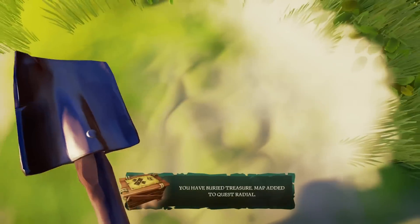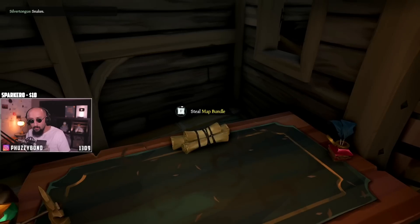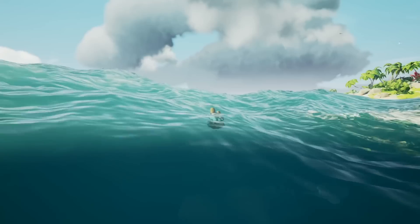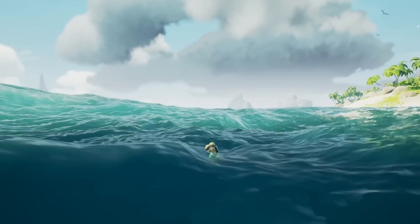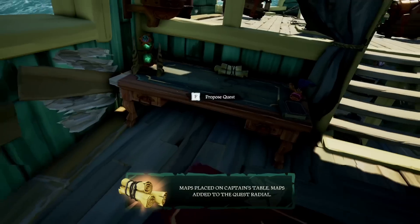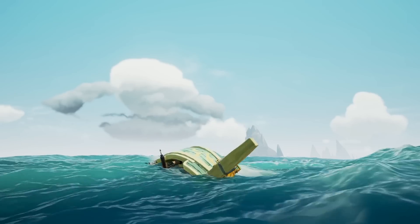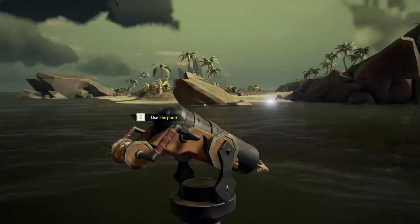Divide and conquer. Once you bury treasure, a map appears on your table. If a pirate sneaks onto your ship, they can steal it. And by the way, stealing a map bundle from an enemy ship gives you a special mask. Also, if you sink, the map will float. They can only know where to locate the treasure once they apply the map to their voyage table on their ship. And that's what we want to take advantage of — the moment when you sink. But before that, here's how we prepare.